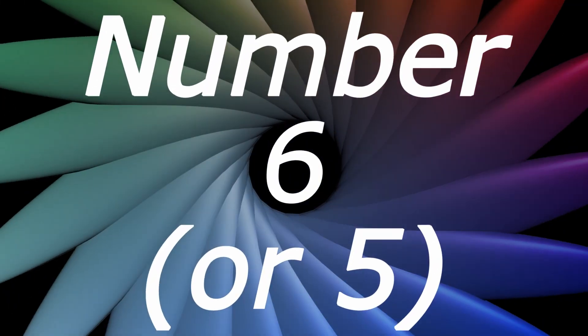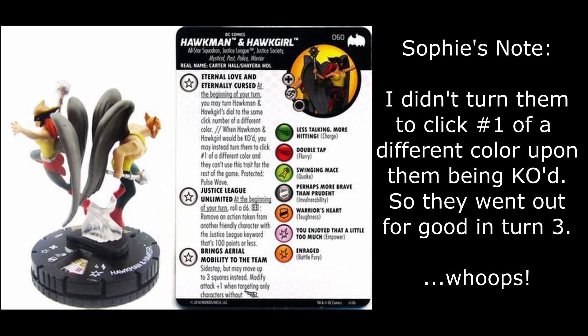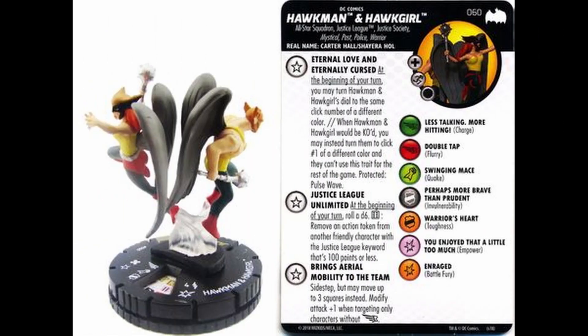Coming in at number 5 is another personal favorite — a pretty funny story. We have a Hawkman and Hawkgirl HeroClix figure, and our Hawkgirl is missing her head. We have a running joke that when any booster we open has any kind of rattling sound, it's Hawkgirl's head, because it wasn't in the brick or the booster anywhere. We didn't want to get it replaced either. Sophia actually put together a team with Hawkgirl and Hawkman and beat me — even though she played the figure incorrectly, she still beat me. It's a powerhouse.